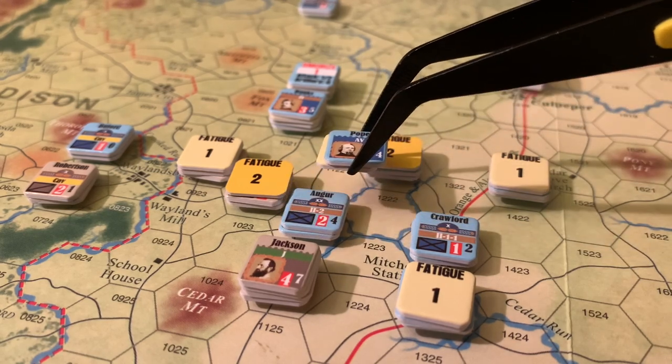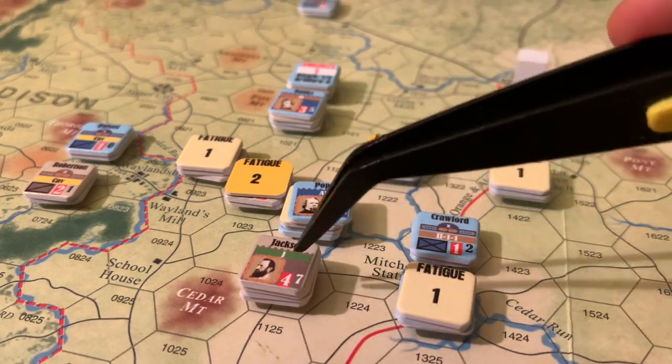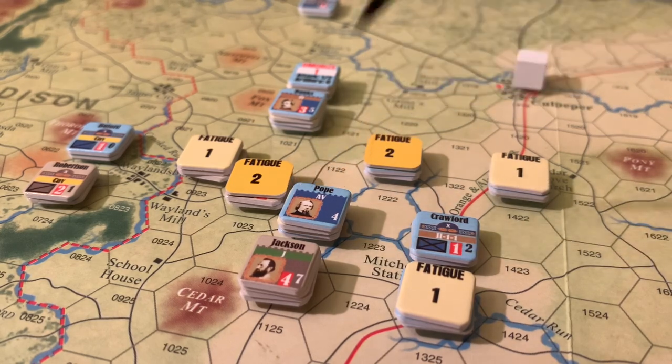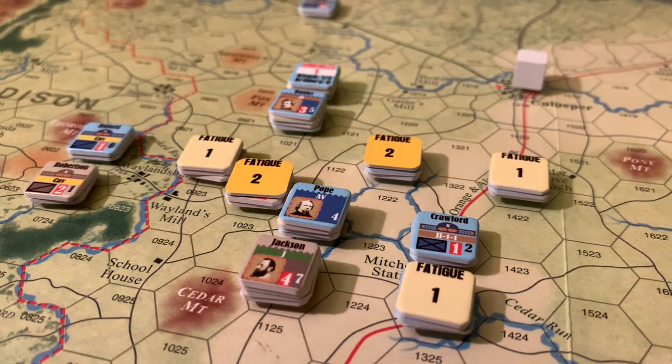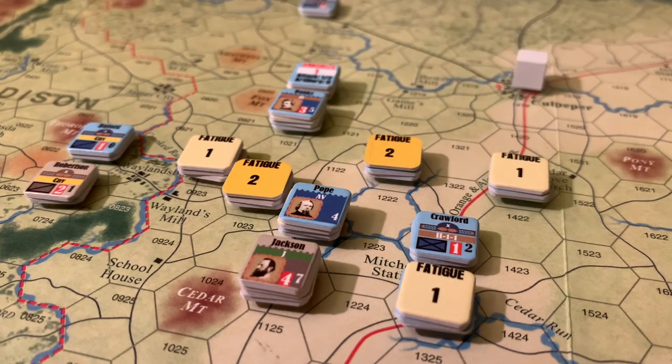Jackson has moved Winder up to support and is now trying to flank Pope here. The Confederates just won initiative again on a tied roll, so Jackson is probably going to make an assault against Pope. Not what he wanted to be doing, but now Pope has zones of control in five of the six hexes around him, which is going to provide a pretty substantive bonus to Jackson. I believe this is 18 versus 8, which is going to be a 2-to-1 attack. Augur under here has a tactical rating of 2; Jackson has a tactical rating of 4. Jackson also gets a plus one when he assaults — he's a core leader in this scenario. So this is a good opportunity for the Confederates to put the hurt on here.